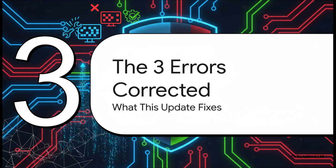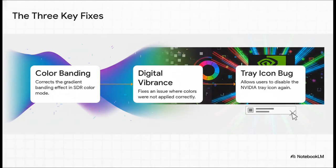So what's in this emergency package? It targets three key problems that users have been complaining about. First up, and this is the big one for many, it finally gets rid of that ugly color banding in SDR mode, a bug that's been around since December. Second, it fixes a problem with the digital vibrance setting where colors just weren't being applied right. And third, it squashes a bug that stopped you from hiding the NVIDIA icon in your system tray.